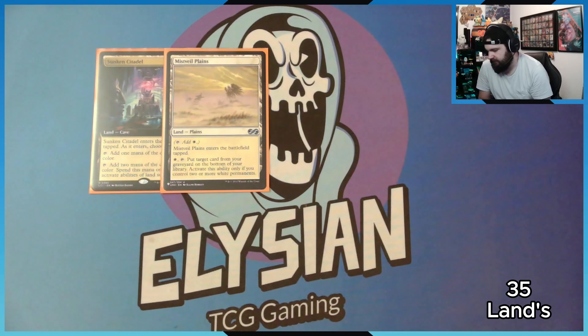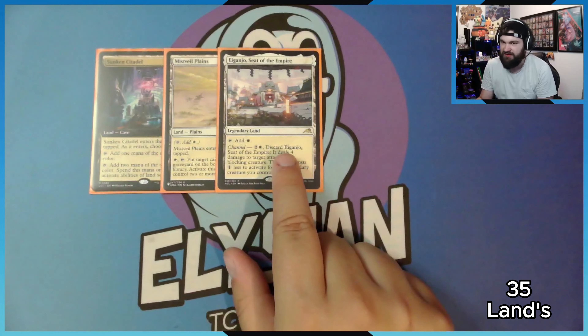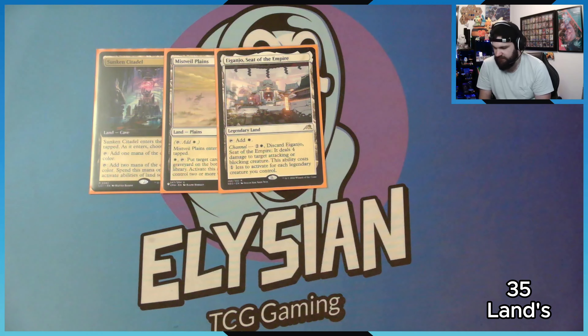We have Mistveil Plains: enters tapped, but you can pay white and tap it to put a card from your graveyard on the bottom of your library — activate only if you control two or more white permanents. Then Eiganjo, Seat of the Empire — the channel land. You can either play it to tap for white, or channel it by discarding from your hand to deal four damage to target attacking or blocking creature. It costs one less for each legendary creature you control. With Cossworth, it effectively costs just one white mana to deal four damage.